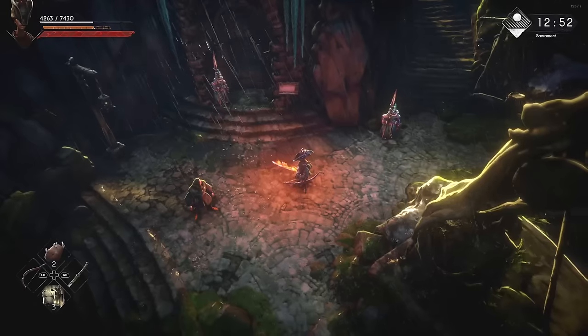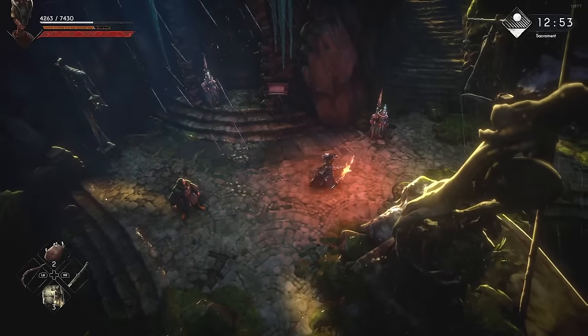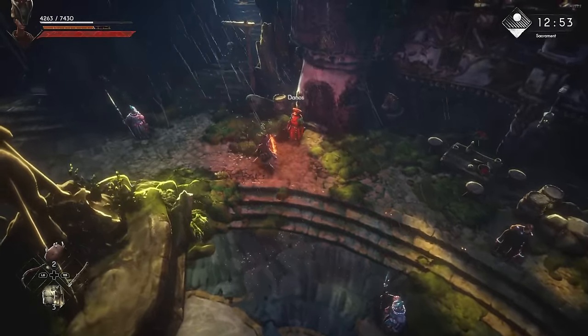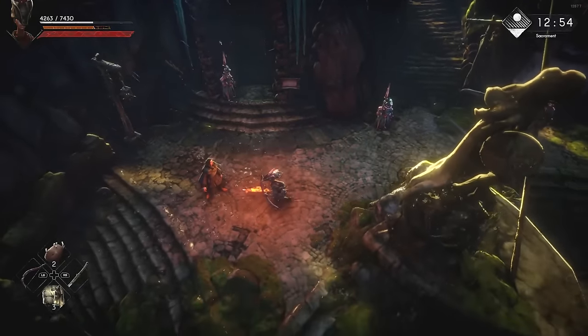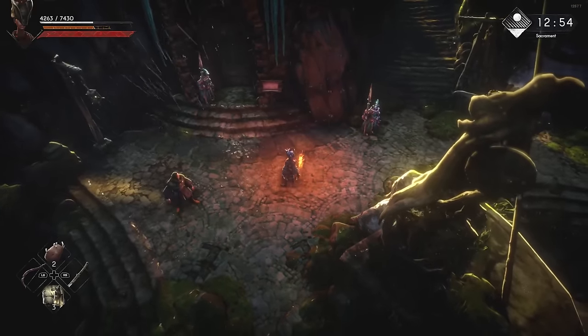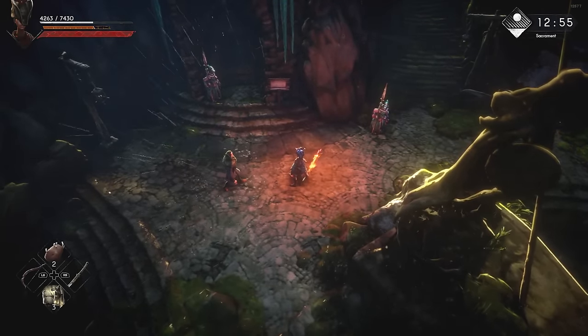This Archer build relies heavily on focus. One of the cool things about it is that it frees up your stamina use — you're not using stamina for attacks. You're using stamina primarily for dodging and getting out of harm's way. So basically your stamina resources are just left for that, and you're using focus for your damage.